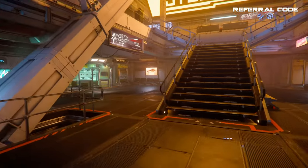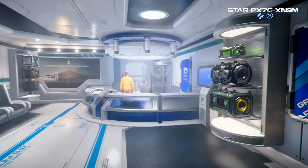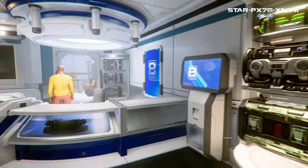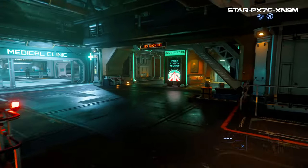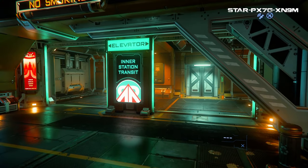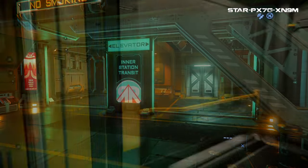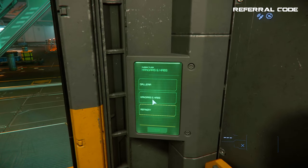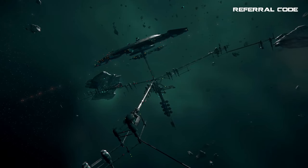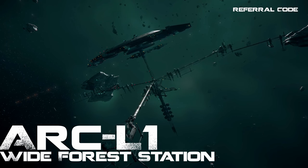Most stations also have a galleria where the weapons, armor, or ship component stores will be located, along with various foods and a small space bar as well. In order to find the galleria you need to first find the proper elevator. On space stations there are two different types of elevators: one that takes you within the station's different levels — the galleria, the hangars, and habs, or a cargo or refinery facility if that station has one.